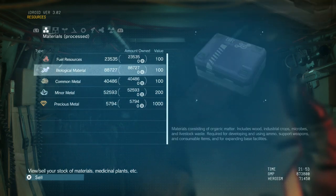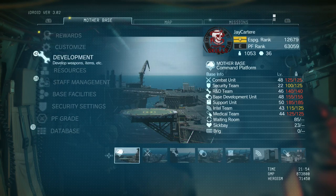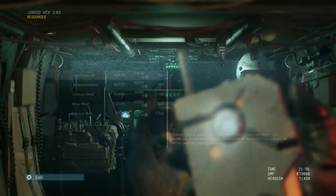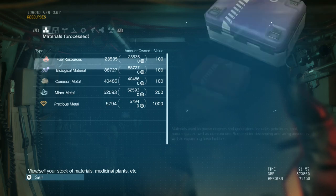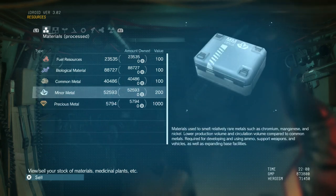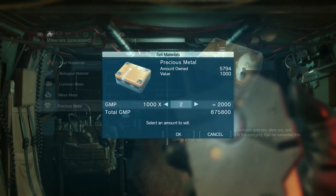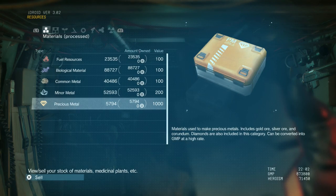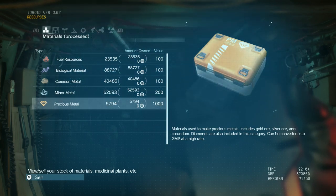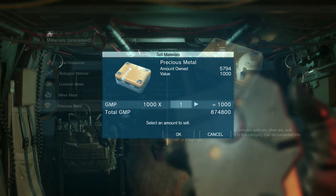So we have our list of resources here — let me show you how to get there. Navigate over to resources and this will show you all the processed resources you have. The best way to make money is to sell precious metals because they cost a thousand GMP per unit, and you near enough don't need them. There are some late-game items that utilize around 250 precious metals, but for the most part you don't need a thousand of them, and I've got about 5,700 right now.